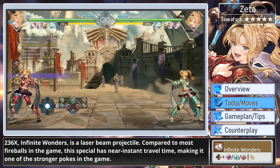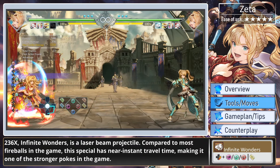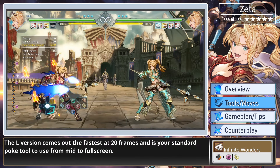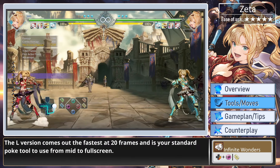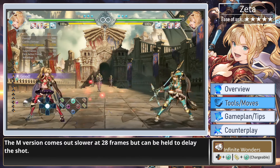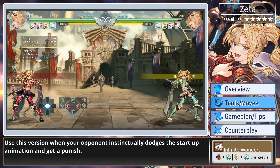236, Infinite Wonders, is a laser beam projectile. Compared to most fireballs in the game, this special has near instant travel time, making it one of the stronger pokes in the game. The light version comes out the fastest at 20 frames and is your standard poke tool to use from mid to full screen. The medium version comes out slower at 28 frames but can be held to delay the shot. Use this version when your opponent instinctually dodges the start of the animation to get a punish.